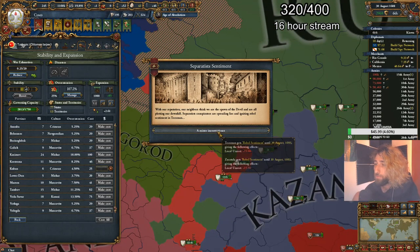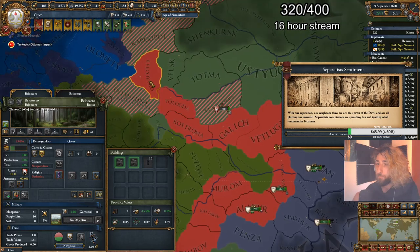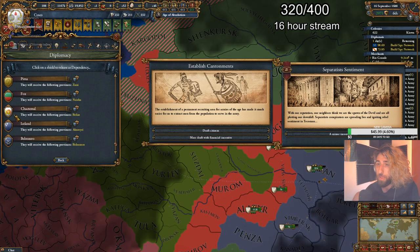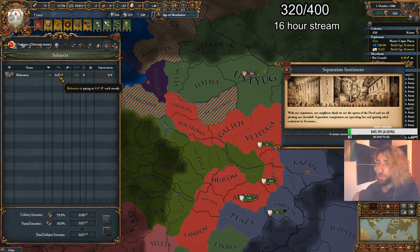Avoid going over 100% overextension. 100% overextension means mass rebels spawning and unrest in your nation, giving an optimal time for a player to declare war on you or even truce break you. In cases where truce breaks are allowed, the player who took 100% overextension might be stuck since they can't release vassals or core land while at war with someone who has cores on that land.